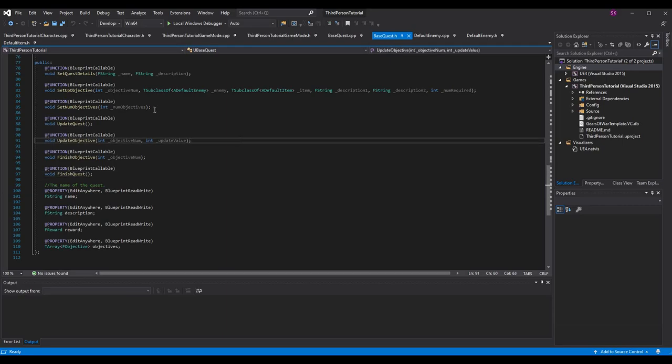Update objective updates an objective's value. If you have to slay two pumpkin golems, update objective determines how many golems you have left to slay after killing one. It takes in an objective number and an update value. Objective number is important — if we have four objectives and we slay a pumpkin golem, we don't want objective two about collecting pickups to update. We can pass in the number since we have the number system; it's easier and smaller than passing an entire structure.